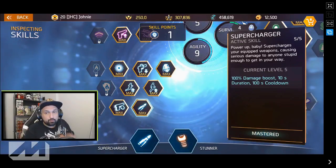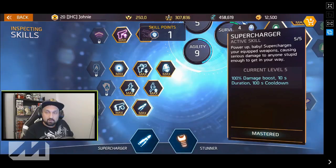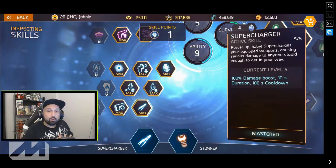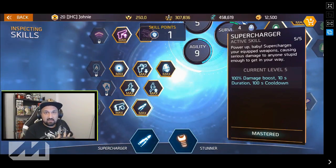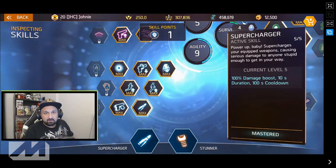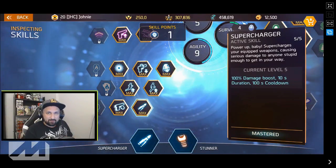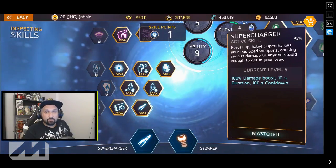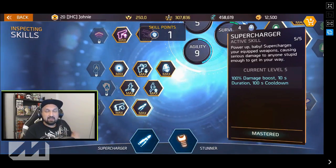Then there's supercharger — to me it's got to be one of the best skills in the game, and everyone's using it in silver arena. It's a 100% damage boost for a whole 10 seconds. When you see elites, when you see the orange enemies, when you see the bosses, you activate that, go for the head, and unload — these enemies will melt like they're regular enemies. That's why so many people use it. I recommend putting skill points in agility to get that supercharger skill.